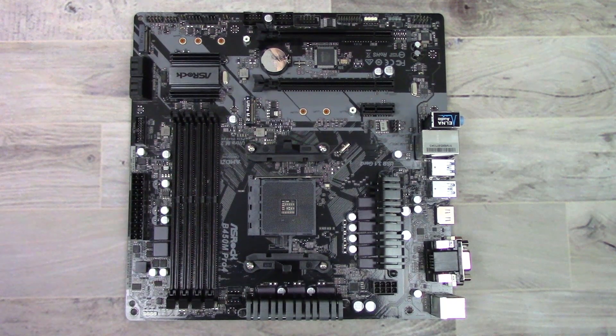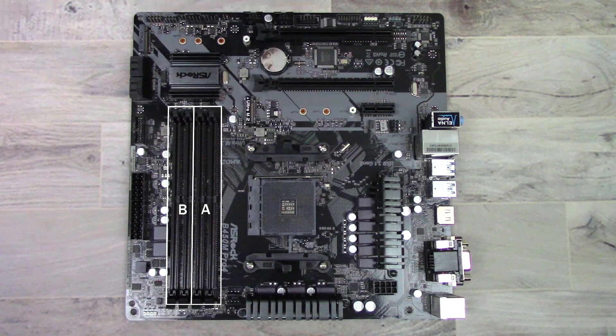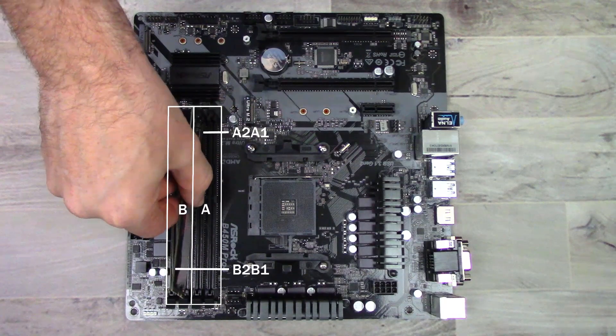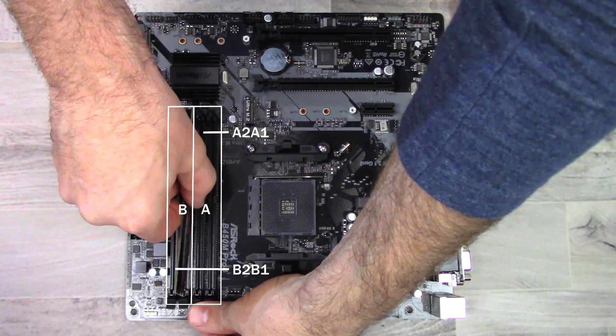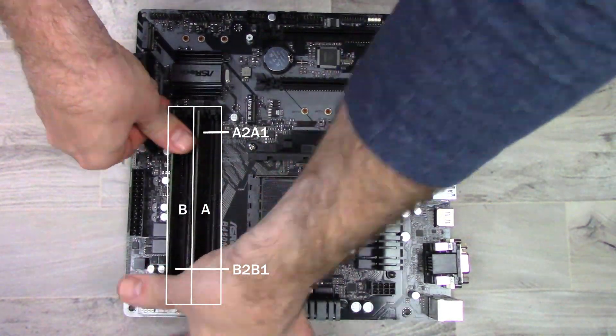Before we get to the results, I wanted to quickly go over what single and dual channel means. If you look at a motherboard you'll see these long slots beside the CPU. Typically there are four of these, and most mainstream chipsets will have four, broken up into two channels — A channel and B channel — both with a 1 and a 2, giving us A1, A2, B1, and B2. To use dual channel you'll need to have one stick of RAM in both A channel and B channel, such as A2 and B2.